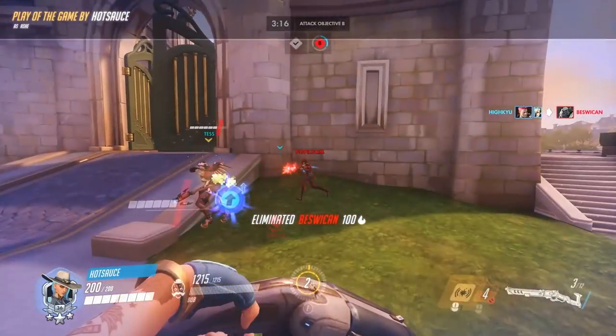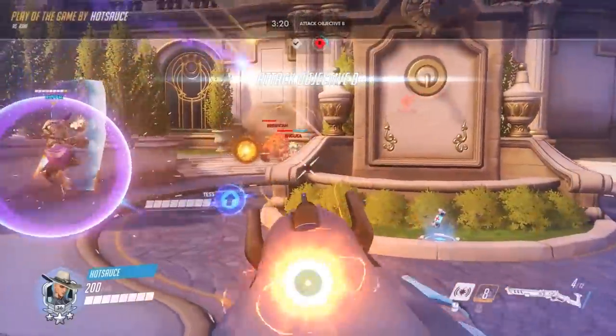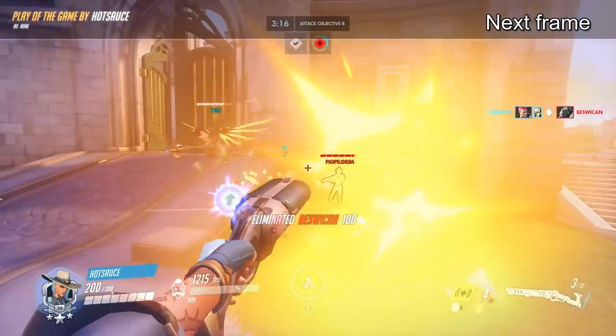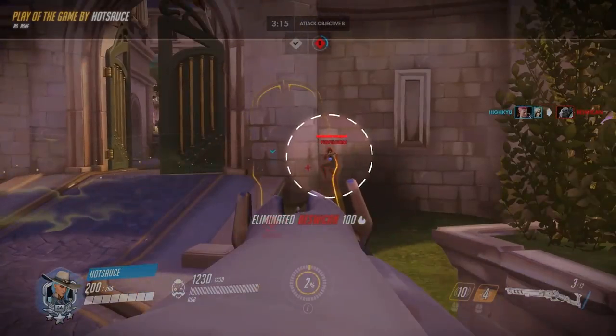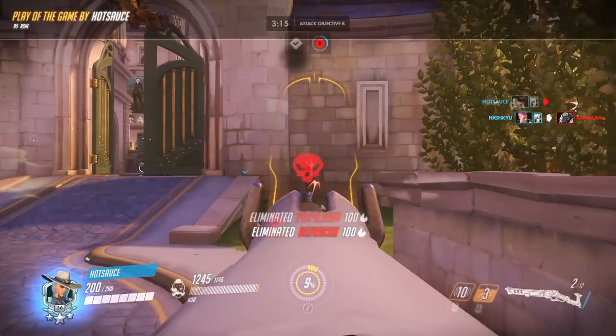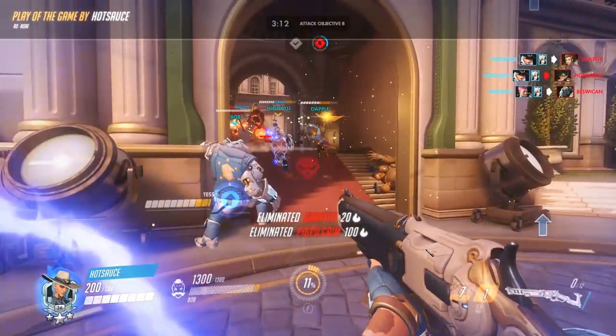I see the Tracer behind and use the Coach Gun. What hitting her with the Coach Gun does is push her back and also push her up in the air so that her movement is predictable and easy to hit. Let's go back and watch that frame by frame. She goes up in the air and she's so floaty that I know exactly where her head is going to be — it's a pretty easy shot, even though Tracer is a difficult hitbox. If you use Coach Gun on flankers, it'll make them a lot easier to hit because they're floaty.